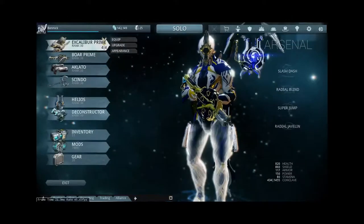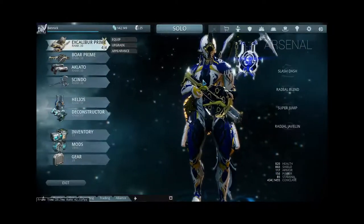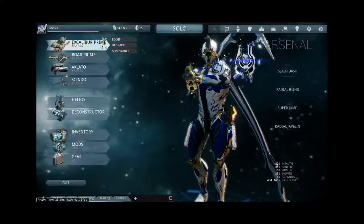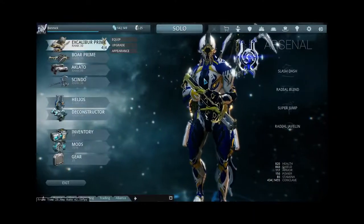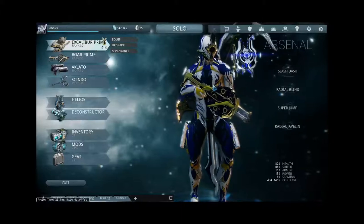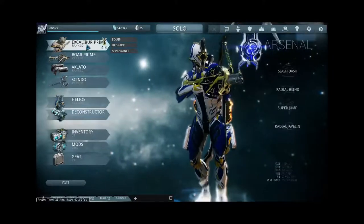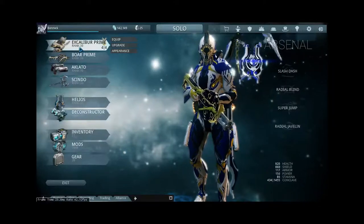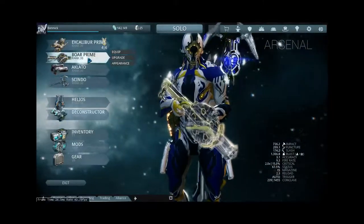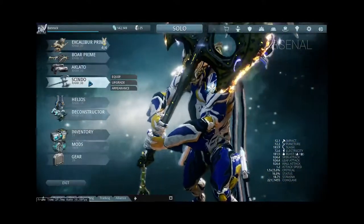You start off with a Warframe — basically a suit of armor. Think of it as having different flavors of the nanosuit from Crysis. Each one has unique powers. This one is probably one of the weaker ones but it's still my favorite because it's just fun. His name's Excalibur Prime — I bought an exclusive pack at the start. I've got a shotgun, dual pistols, and a giant battle axe as my melee weapon.